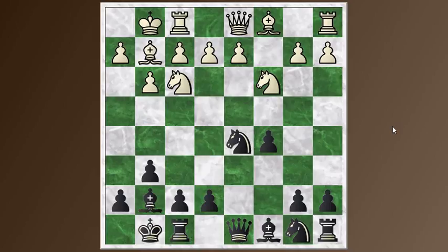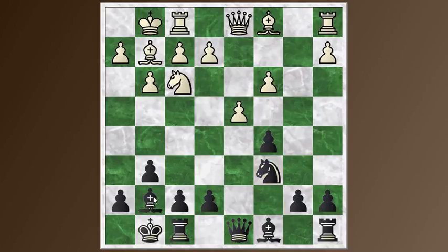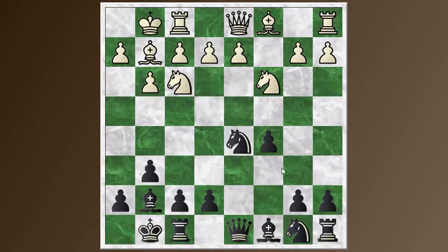He goes Knight to C3, and this next move is my first little misstep. I play C6, and it's an okay move — still a playable position — but it's just not the most accurate. The main move here is C5, just pushing that pawn all the way forward. I was thinking with C6 I want to try and blunt the effect of that bishop. But another way to look at this position is to think of it as a Grunfeld where white hasn't played D4.